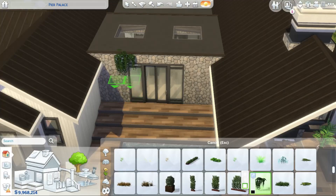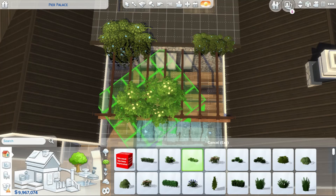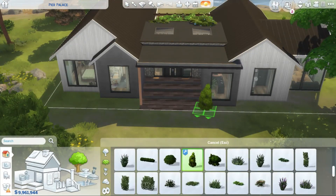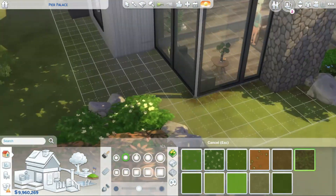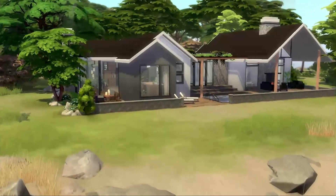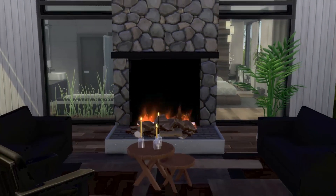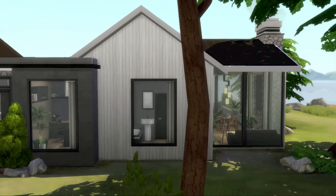Now as you can see we're already on to the exterior. That fireplace area on the exterior was actually what inspired this whole house — I saw a picture on Pinterest with a beautiful outdoor fireplace area and wanted to recreate it. I would love to have such an outdoor space in real life, but let's stick to The Sims and dream. We are at the end of the video — I'm just finishing up with the landscaping. I really hope you liked this video! If you did, please leave a like, comment, and subscribe. Hopefully I'll see you in my next video on Monday — bye!